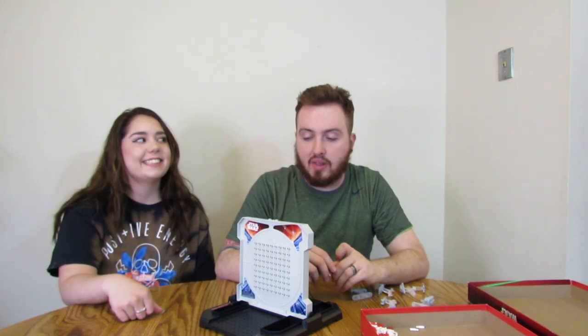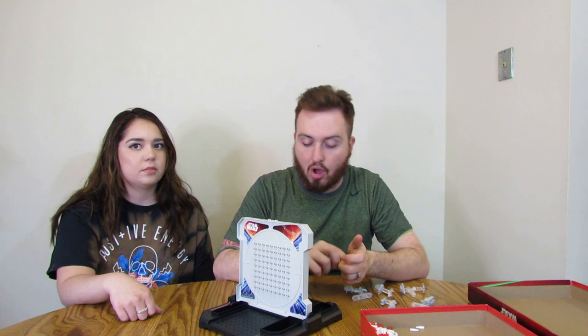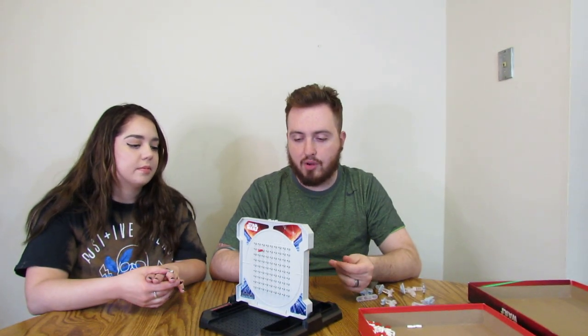So if Autumn told me B3 and I had a ship at B3, I would tell her 'hit,' mark a red peg on my ship, and she would mark a red peg on her board. If it's a miss, you put a white peg. You can monitor where your enemy has launched missiles — or proton torpedoes — and figure out where they placed their ships. You take turns trying to find the other person's boats, and the first one to sink all the other player's boats wins the game.